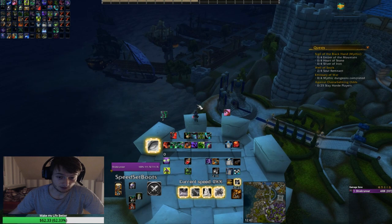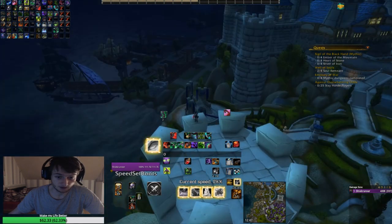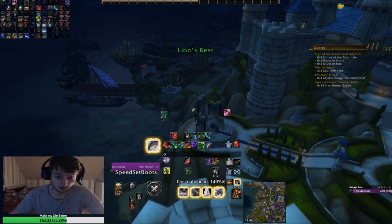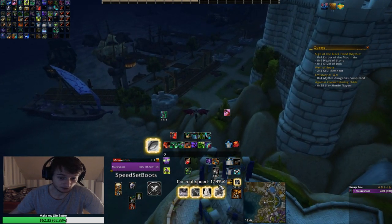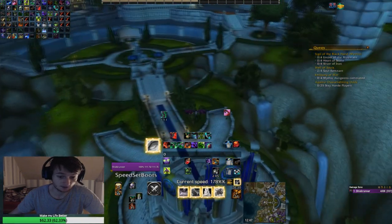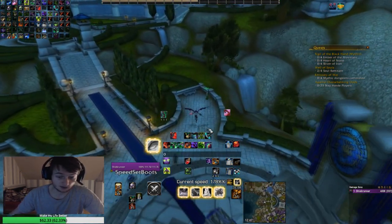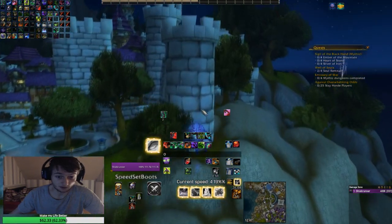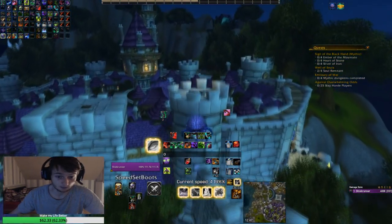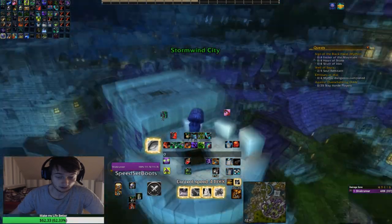What a lot of people do when they try to get from A to B is they jump, double jump, then fellrush, and then glide. As you can see I right now have the normal glide speed of 178%, because of the order I did it in. If you do it in a different order you can actually store the movement speed of whatever movement speed increase you're currently on.